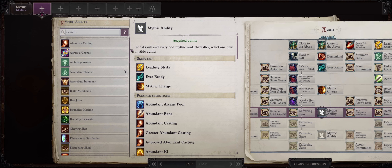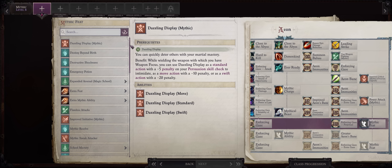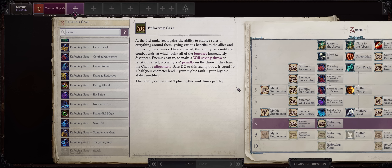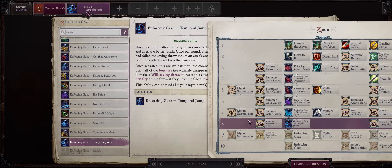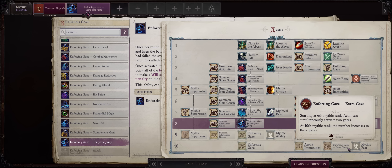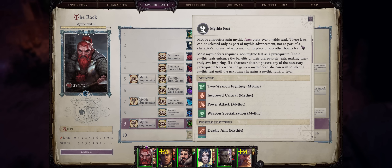For Mythic 7, Mythical Beast unless you took it before — otherwise something like Always a Chance. Most battles end in one round so unrelenting assault's extra damage rarely matters. For Mythic 8, Mythic Weapon Specialization on Dwarven Urgrosh; pick the Temporal Jump gaze here if you want, but until Mythic 10 you'll mostly just be stacking the Attack and Attacks of Opportunity gazes anyway. For Mythic 9, Last Stand if not taken before. For Mythic 10, Mythic Improved Initiative.